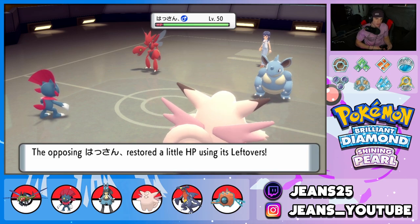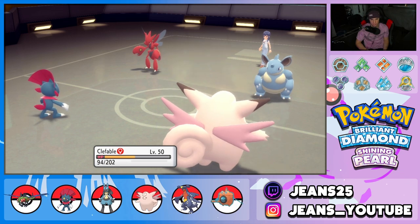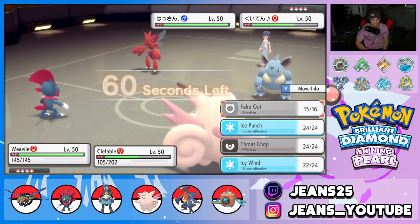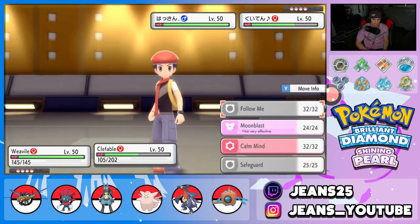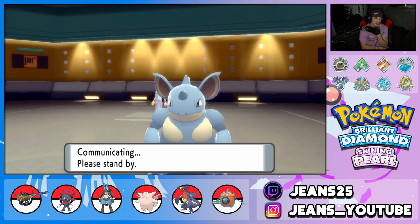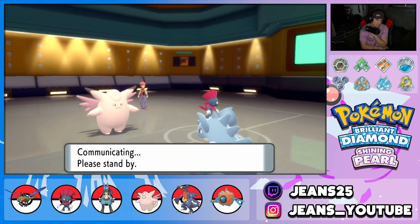I think we just have to take out Nidoqueen from here. Scizor is the big threat — we have to take out Nidoqueen with Ice Punch and Follow Me the other shot. We know Weavile outspeeds and we're trying to waste out these Tailwind turns. Tailwind is definitely doing me dirty here.